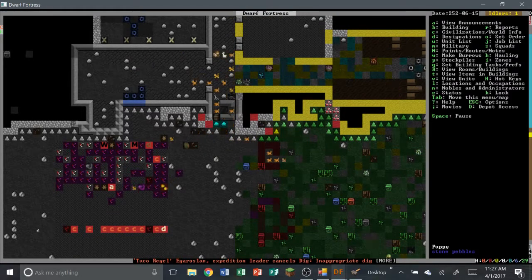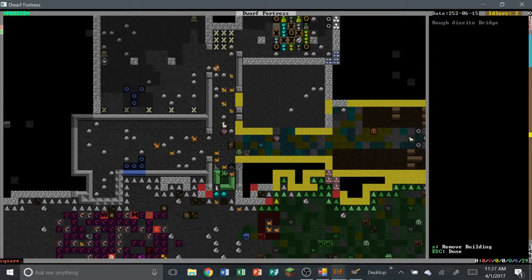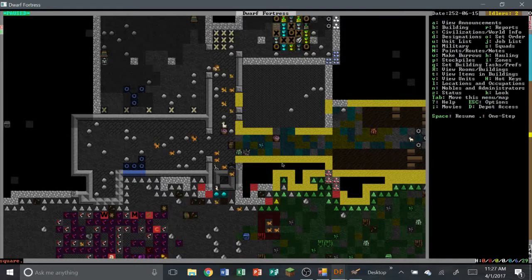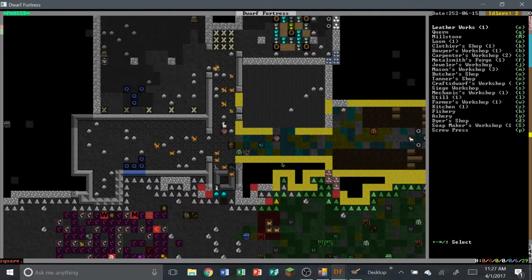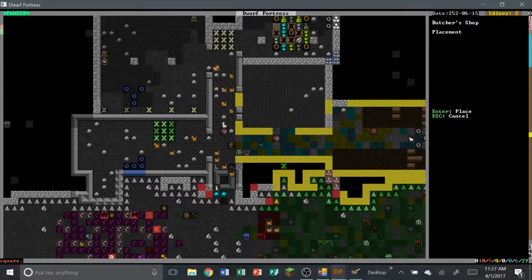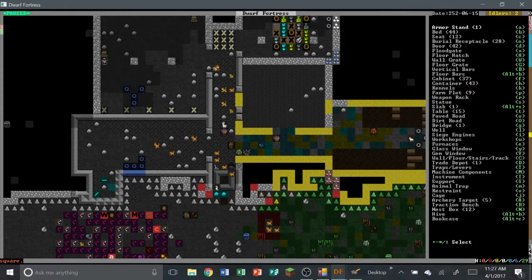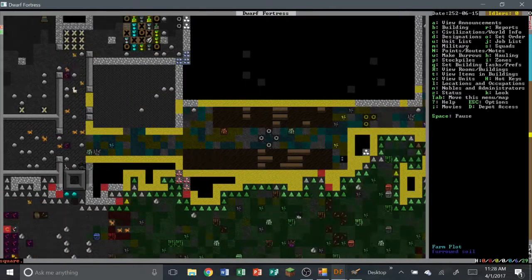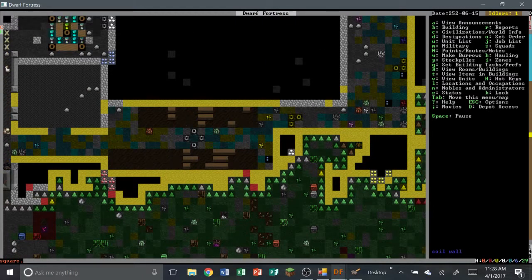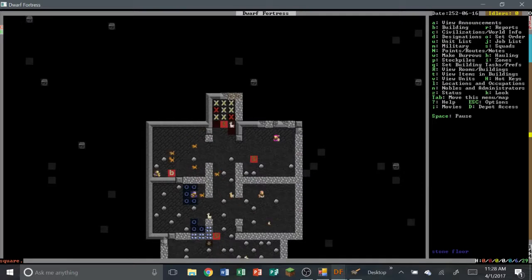We just had an explosion of cats — look at all these cats, this isn't good. We have puppies everywhere and they need to be trained as war dogs. They make kittens everywhere. Also, we didn't put a butchers workshop in, like we did last time — we'll just shove that in there. Our farmers really aren't doing much, mainly because there's not too much to farm since our storage is so incredibly large.